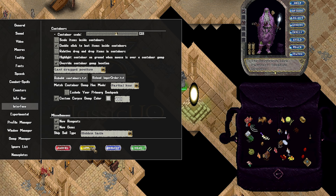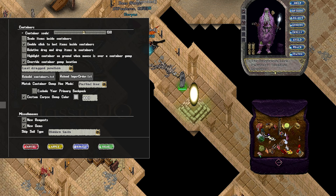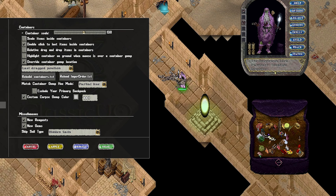Also, at the top of this section, you can scale your backpack to your liking and even the items within. Just below there is an option to change the corpse gump color of the things that you loot. I personally do a light gray.